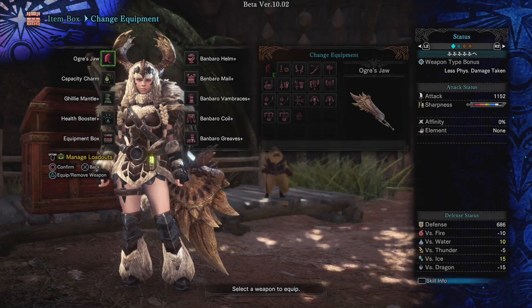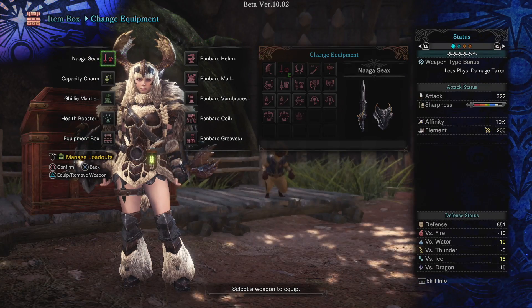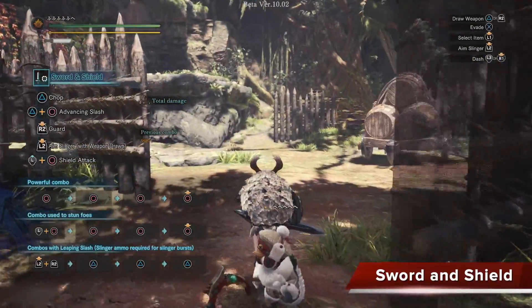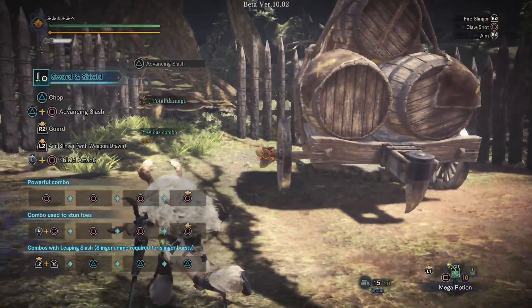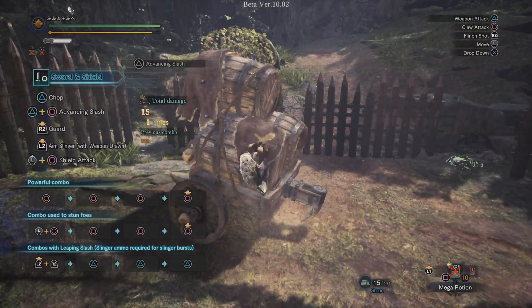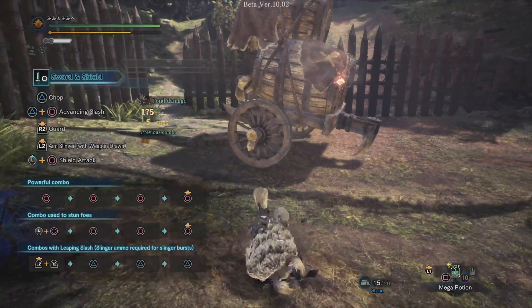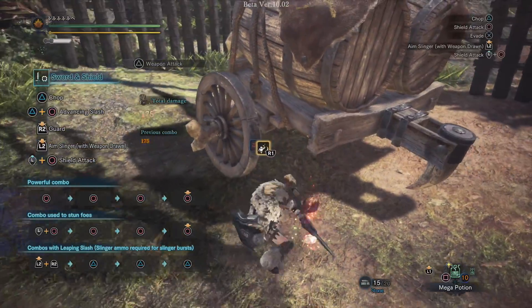I do apologize if you hear noise — that is my PlayStation 4, it's quite loud, it's one of the older models. So the Sword and Shield. Like every other weapon, it can of course use the Slinger and the Claw Shot with your weapon out. The weapon attack is quite nimble and fast, and what it does is cause the monster to drop a special piece of Slinger ammo, so very useful if you need some Slinger ammo.